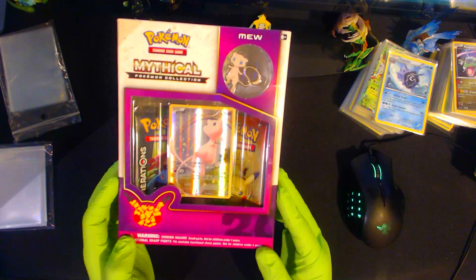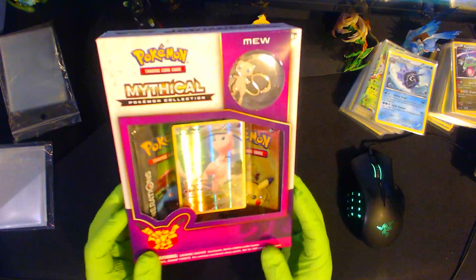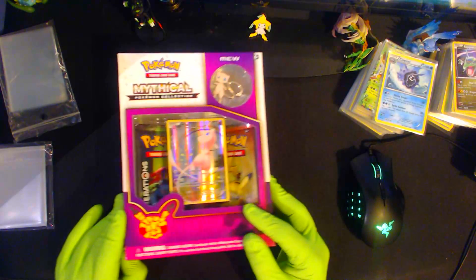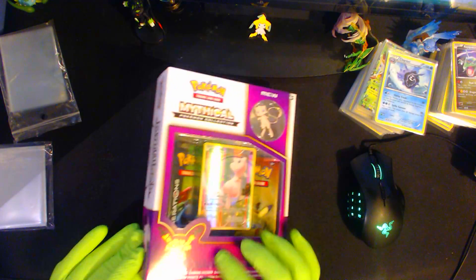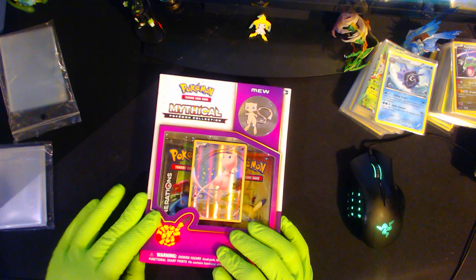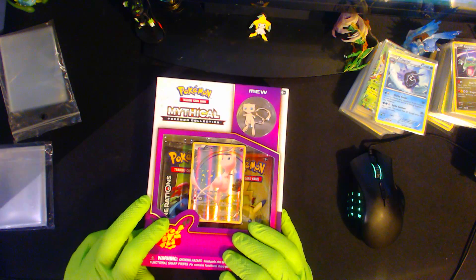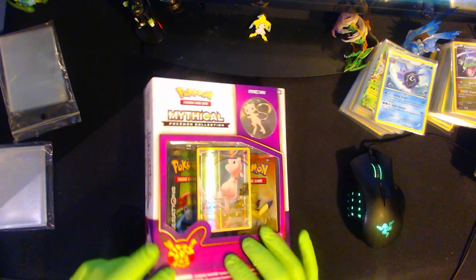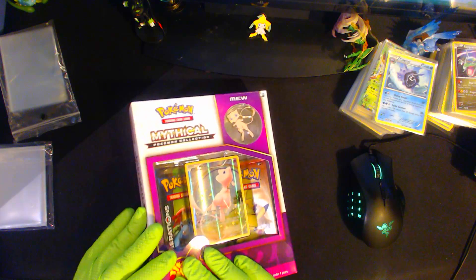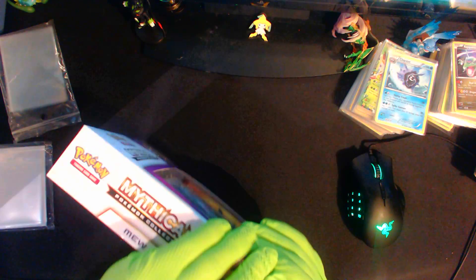That pin looks freaking amazing. I usually do these for pins, so if you've been keeping up you know that by now. That card is pretty good too — this attack does 10 more damage for each energy attached to your opponent's active Pokemon, and Clay Clairvoyance makes your opponent reveal his or her hand, which is really good to know what your opponent is about to do.